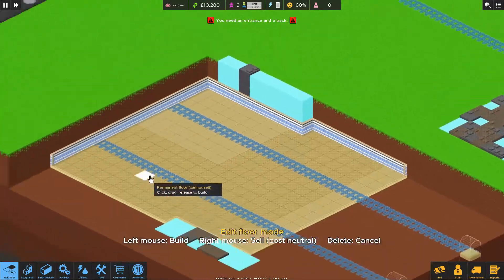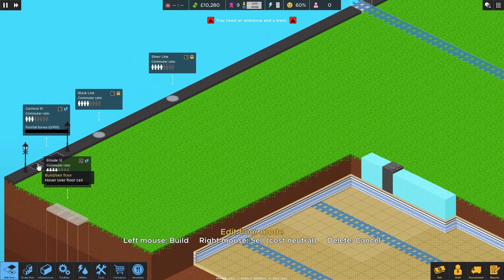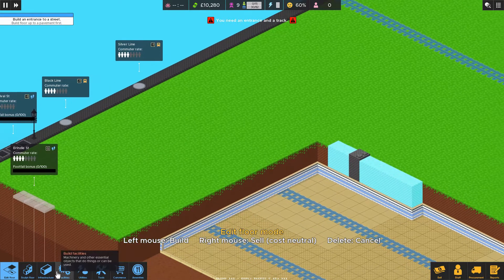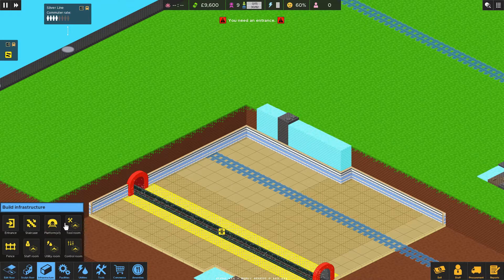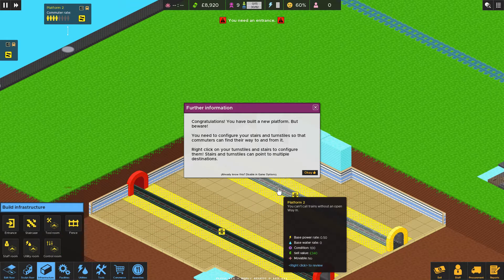This actually works out really well just by itself — if we have all of our public area up here, both of these can transition into it, and then we'll have staircases coming down. I think that works out nicely. Platforms maxed at three carriages. You need to configure your stairs and turnstiles so the commuters can find their way to and from it.